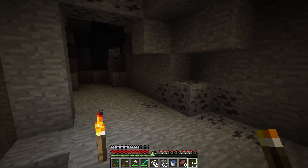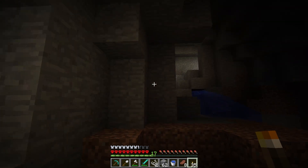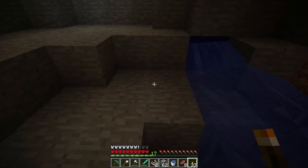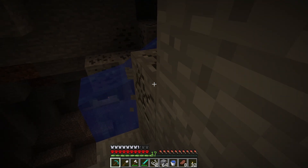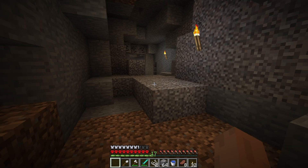Then came redstone torches, pressure plates, and levers. Suddenly, Minecraft wasn't just a game about building treehouses and punching cows. It was about circuits. It was about potential. It was about wiring a system so that a sheep walked onto a pressure plate and launched fireworks from your roof while opening a fridge.